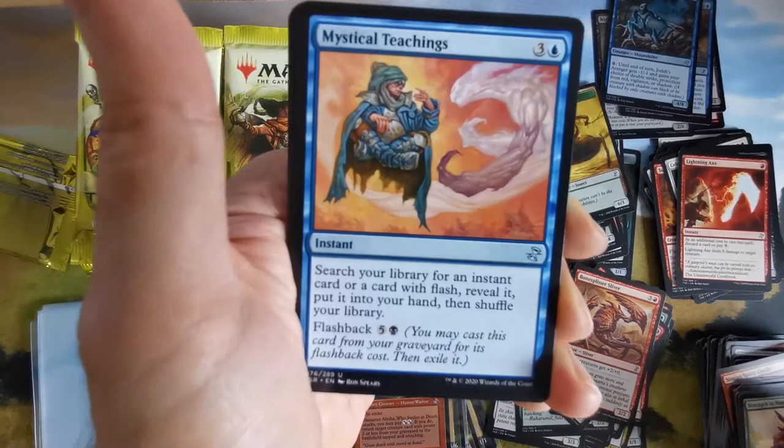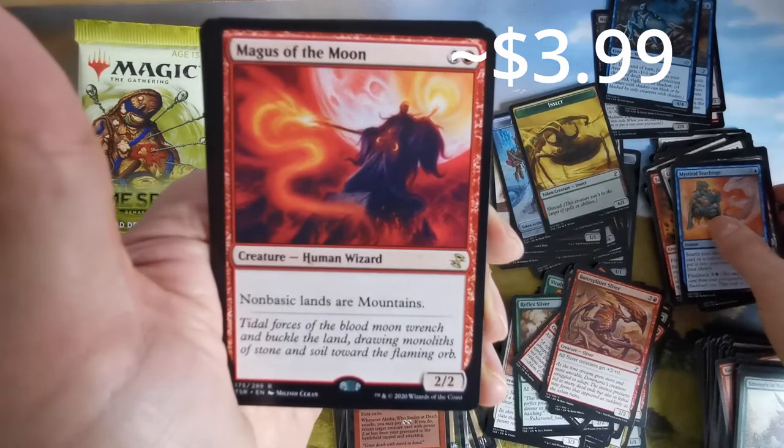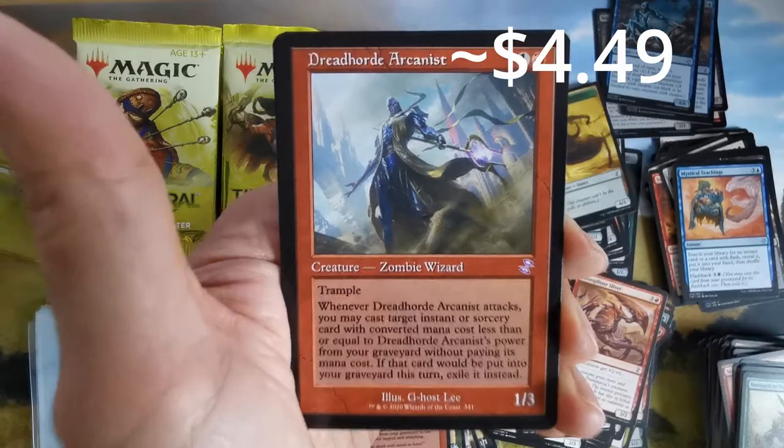Mystical Teachings, another land, a drake with morph — I don't like morph. Non-basic lands are mountains. And Dreadhorde Arsonist — when this was in Amonkhet or Devastation, this was a really nice card. Not sure which set, but really nice.